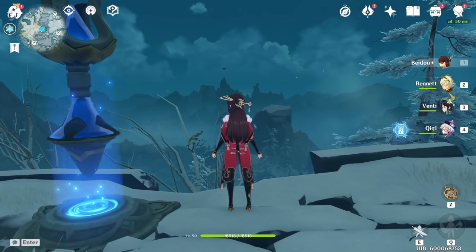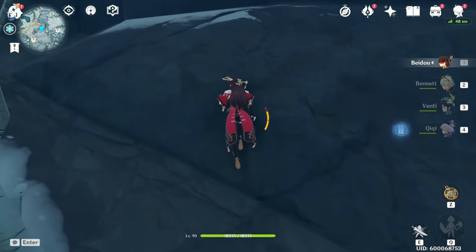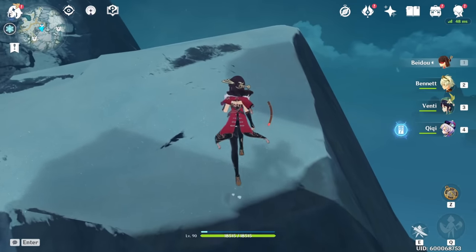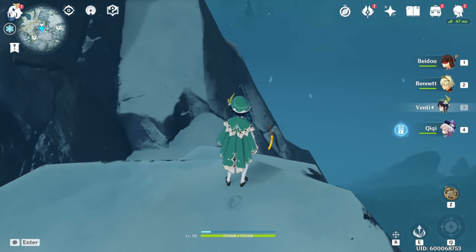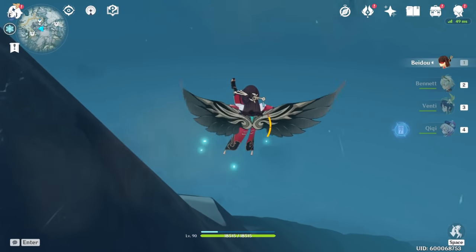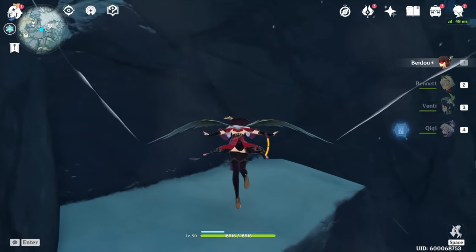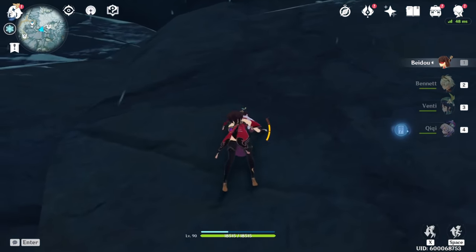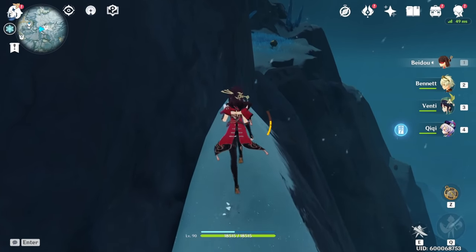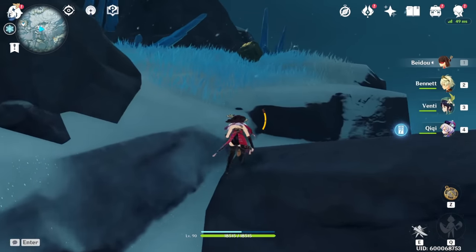Now for the next one, you're going to teleport right here. It's kind of tricky — I forgot exactly how I got here last time. You're going to have to basically just run over the mountain; you can't climb too high, but doing this is perfectly fine. Get your stamina up and you're going to have to glide over the mountain, coming all the way around here. The cold might get to you depending on how fast you go or where you started, but there's probably a better way to get here.